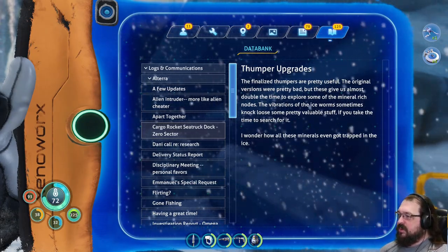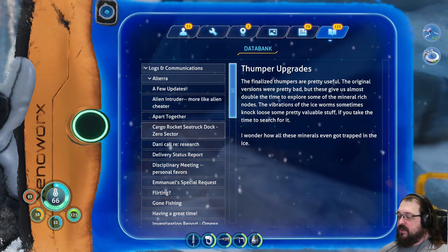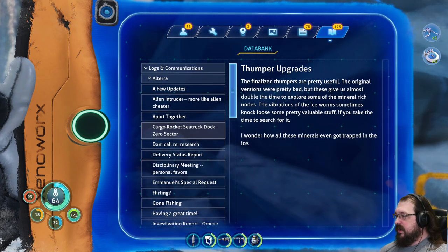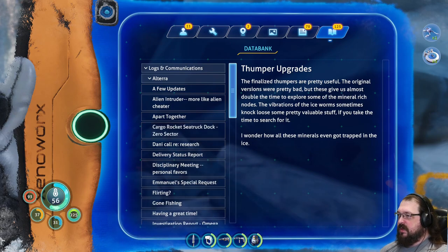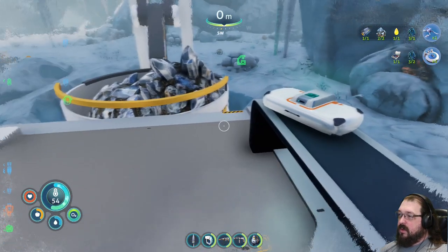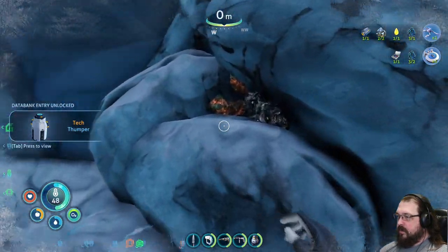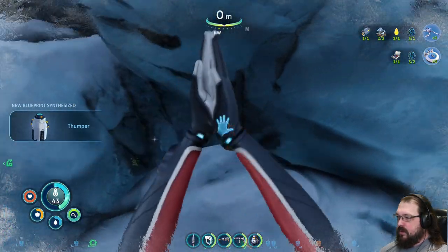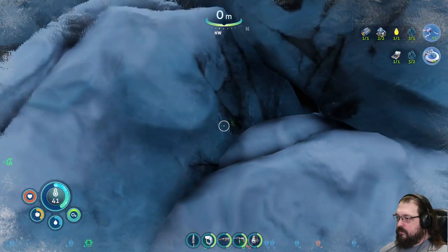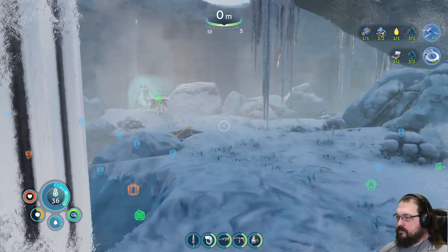The finalized thumpers are pretty useful. The original versions were pretty bad, but these give us almost double the time to explore some of the mineral-rich nodes. The vibrations of the iceworms sometimes knock loose some pretty valuable stuff if you take the time to search for it. I wonder how all these minerals even got trapped in the ice. Maybe also by iceworm action. Thumper. And more silvers and coppers. Nice. New blueprints synthesized. Better get warmed up.